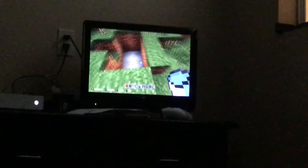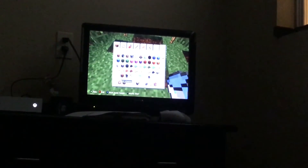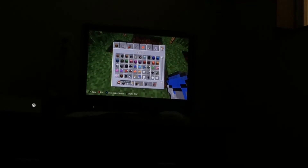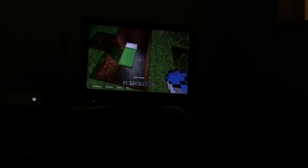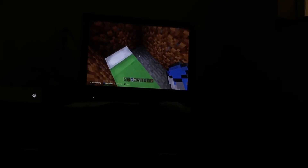I'll be teaching you how to build a mini campfire in Minecraft. I need to lower the brightness. Get whatever color bed you want — this is on Xbox. I like green, so I'm gonna pick green. I'll put that right there. It does glitch red first, so that's no problem.